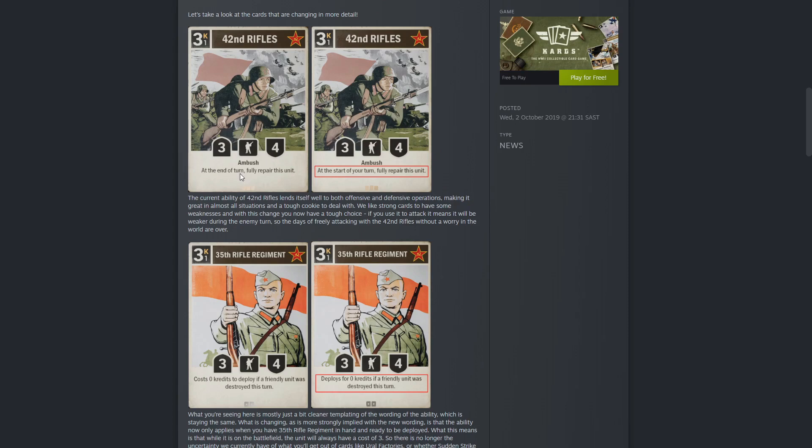First card: the Russian 42nd Rifles. This is a staple card — it's a 3 cast, 1 operation cast, 3-4, with the ambush keyword. At the end of your turn it fully repairs this unit. It's actually a very powerful card, and it's been changed so that it now fully repairs at the start of your turn, not the end.